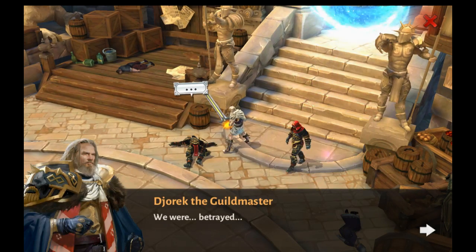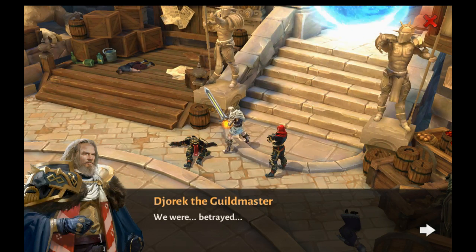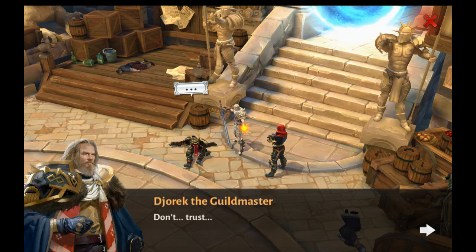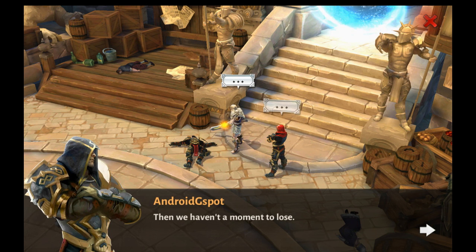We were betrayed. You are the guild master now. Don't trust anyone — we haven't a moment to lose.